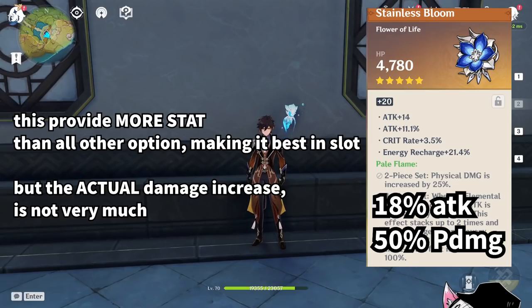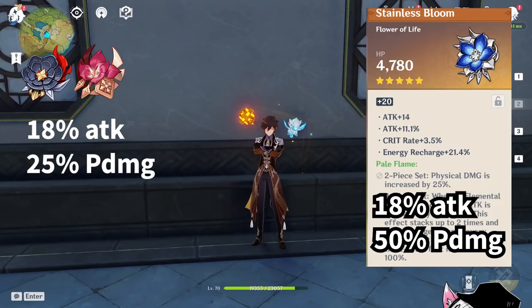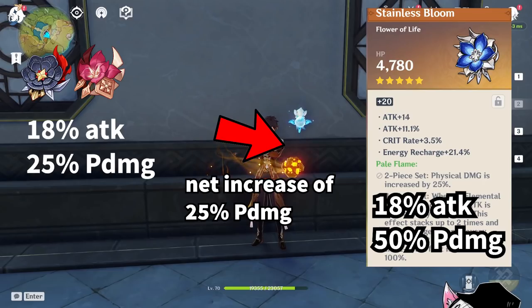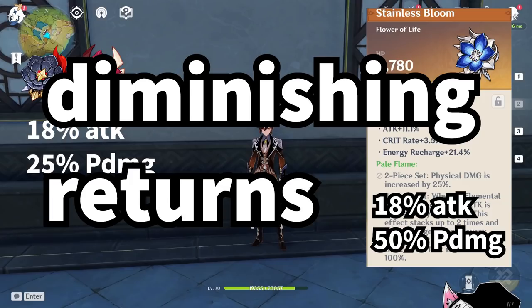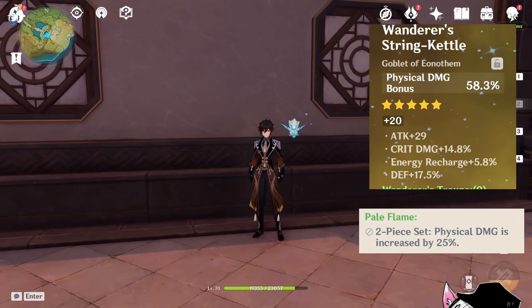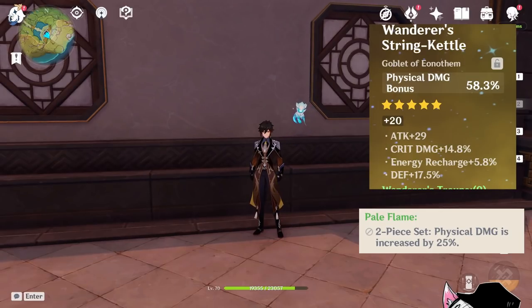Before we talk about who can stack this and who cannot, I want to talk about how this is actually not a significant damage increase compared to existing sets. Compared to 2 Bloodstained 2 Gladiator, this simply has 25% extra physical damage on it. And 25% extra physical damage, while it is a damage increase, is actually not a lot because of diminishing returns. With just the Goblet at 58% and the 2-piece set at 25%, you already have a fair amount of physical damage percent.